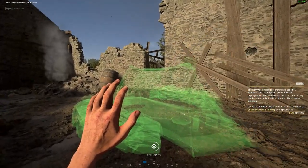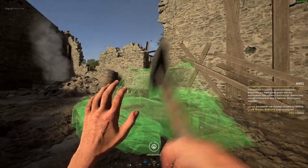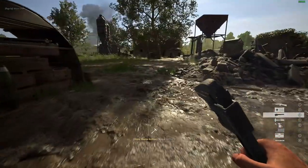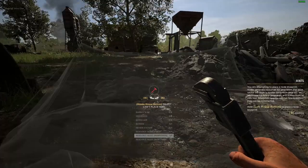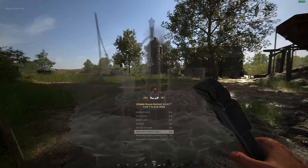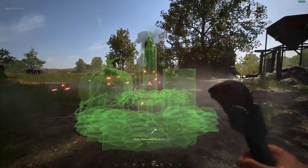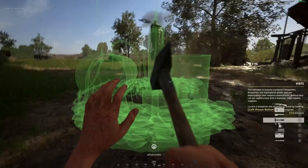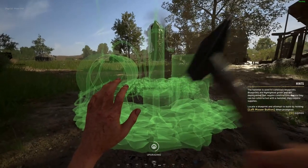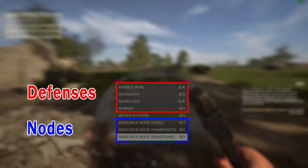Now that we've done the loadouts, let's go into the construction abilities of this role. To construct anything you first need to put down a blueprint. On PC you can use your scroll wheel to go through your equipment and select a wrench, or press number three on your keyboard. On consoles you can cycle through your equipment using the up and down keys on your d-pad. Once you've selected the wrench, press the right mouse button or aim on consoles and a list of construction abilities appears. On PC you can use your scroll wheel to scroll through these and on consoles you can use the d-pad up and down to go through the list.